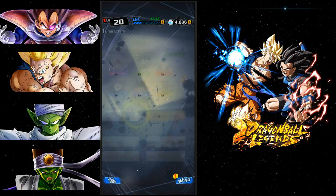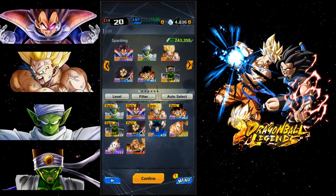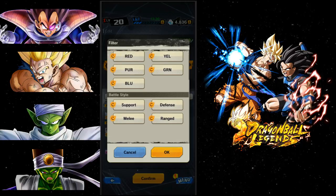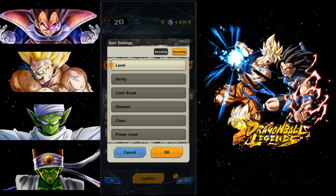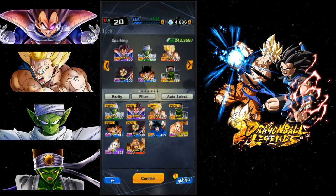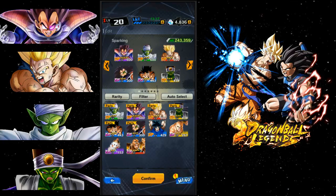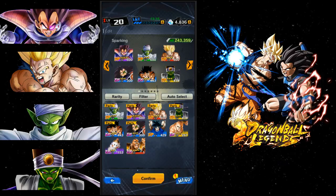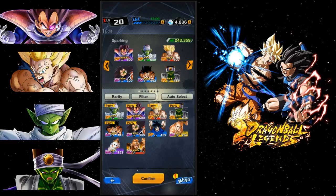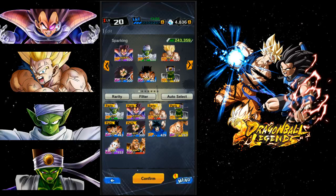Let's talk about my team. I have all the heroes filtered out, so this is all my extreme and sparking units. Sorting by rarity: I have Piccolo at three stars, Vegeta at four-star ascendant which is awesome, I really want to get him to five star. Then Goku which you just saw me get at three stars, Paikuhan at three stars, and all the extreme units.